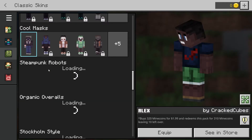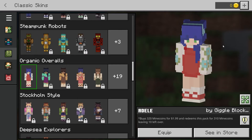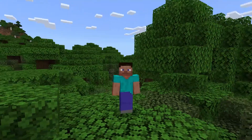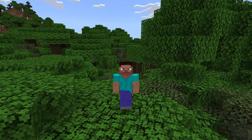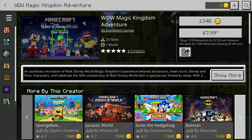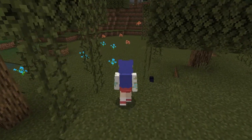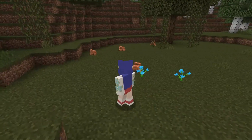Customizing your character in Bedrock Edition of Minecraft can be tons of fun since there are hundreds of skins to create and purchase from the marketplace. Not taking advantage of this feature leaves you with the original Steve skin, which can be boring for a lot of players. There are a ton of choices in the market, ranging from anime to Disney characters and so much more. These skins can be used for easily locating players in-game or just to give your character some personality as you play in your world.